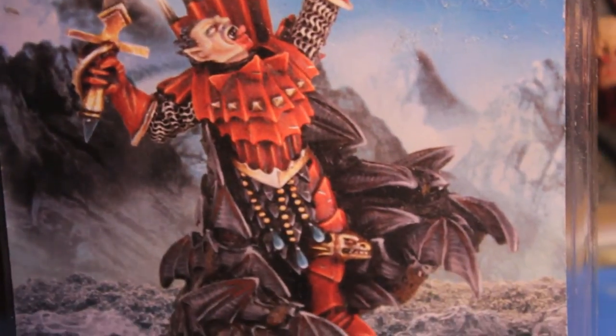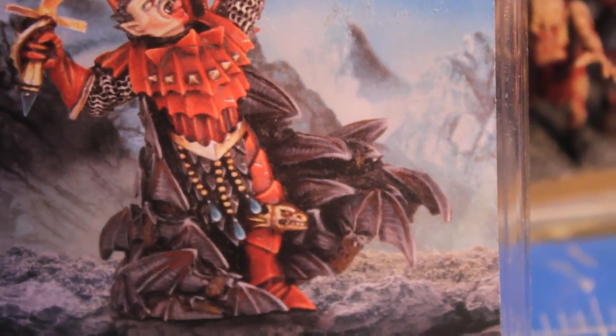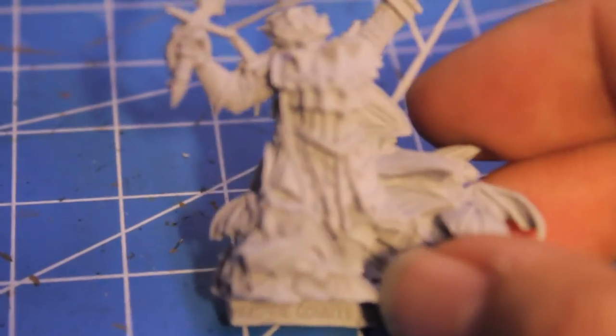I noticed that he looks kind of similar to the Vlad von Karstein model in that he's got this cape that flows around him, but instead of spooky ghost faces, he's got bat wings. I've already opened the model — we can take a look at it and let's zoom in as much as we can.